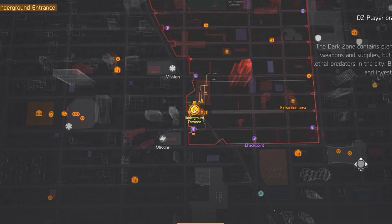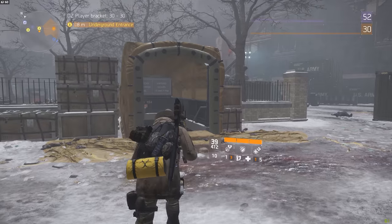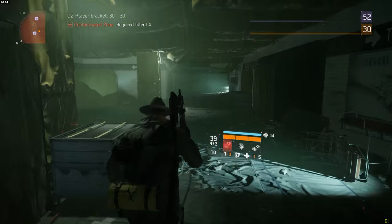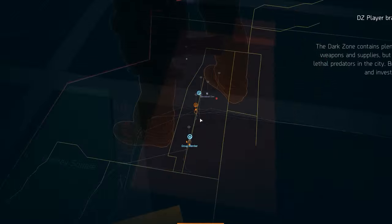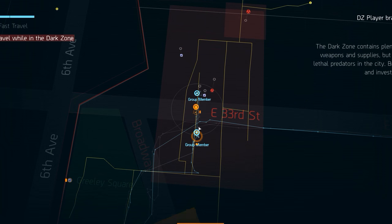For the second chest, head into the underground next to the extraction on 32nd Street. Walk down, take the first right, and keep walking until you see a staircase on your left. Go down that staircase and the dark zone chest should be right in front of you. The chest location is exactly underneath 33rd Street.